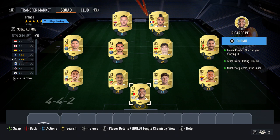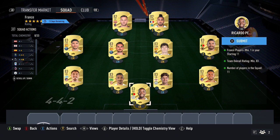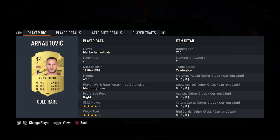For the first squad, you need one French player and an 83 rating. All you want to do is pick up the nine cheapest 83 cards you can find, and then two 82 cards. For the French player, I picked up Payet at 700 coins. The other 82 card, I picked up Arnautovic, also 700 coins.